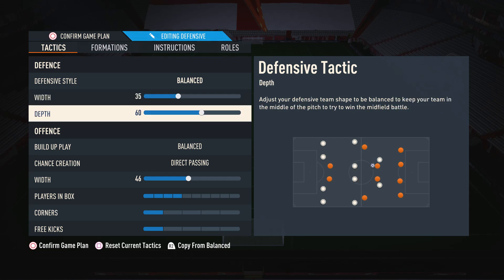Moving on to the depth, I like to have this on 60, because it's a really nice balanced depth. If you have your depth too low, you'll find yourself getting pinned back all the time and under constant pressure. On the flip side, if you have it too high, one through ball will absolutely destroy you. So I suggest going for something in between — neither too high nor too deep.